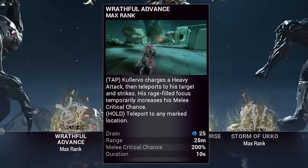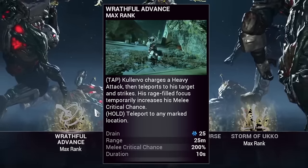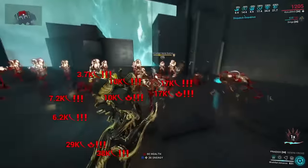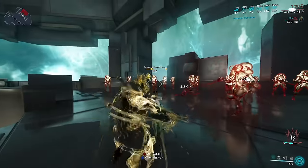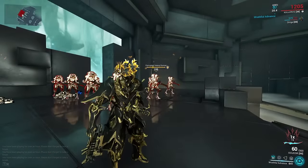Kullervo's first ability is Raffle Advance, and this one is basically his bread and butter for what we're wanting. By tapping his first ability, Kullervo will teleport to an enemy and heavy attack them. If you don't have a melee weapon equipped, he would simply just teleport to the enemy.